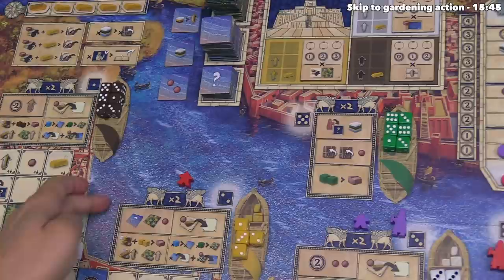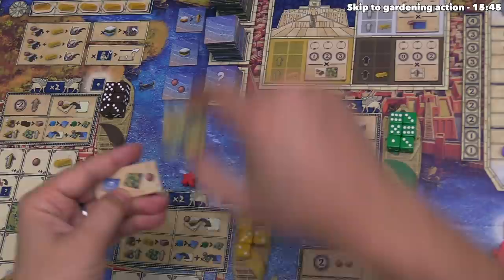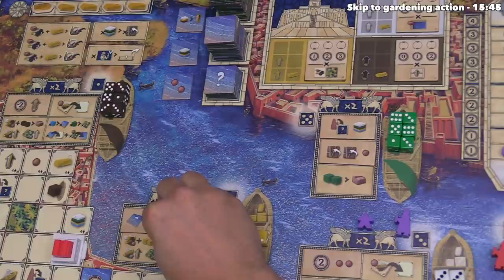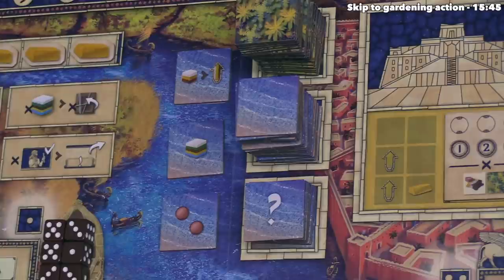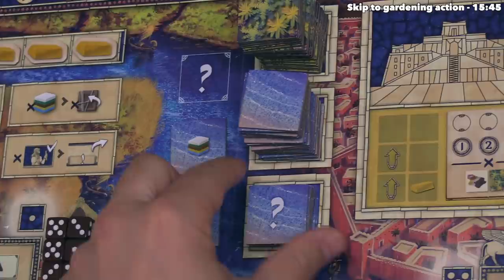The first action red wants is on the random tile — it lets them take one claim token from the supply into their personal area, take one garden tile, and take one of the special water tiles. There's a stack of regular blank water tiles, and a smaller stack of special water tiles with three face up. When you take a special water tile, you take one of these three, then immediately replenish it, and add the water tile to your supply.